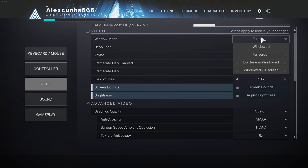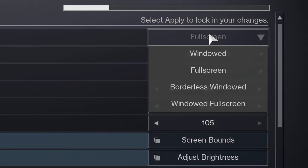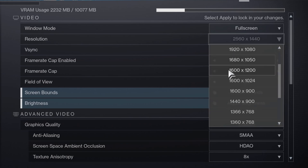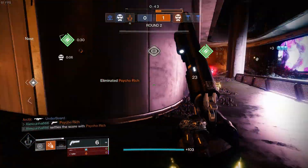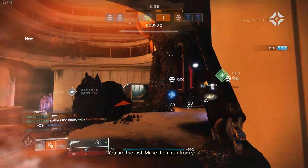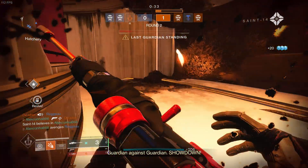If we look at the settings: for window mode, you can choose windowed, full screen, or borderless window. To avoid performance problems and input lag, I choose full screen. For resolution, put it the same as your monitor. For vertical sync — if you have a 60Hz monitor and notice screen tearing, enable it. But if you have a 120Hz monitor or higher, do not enable it because it generally increases your input lag.